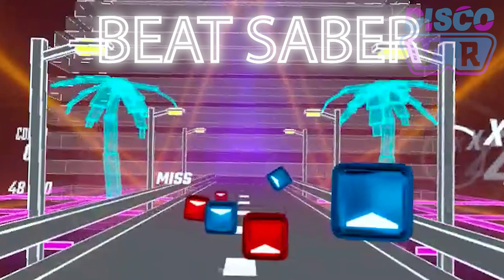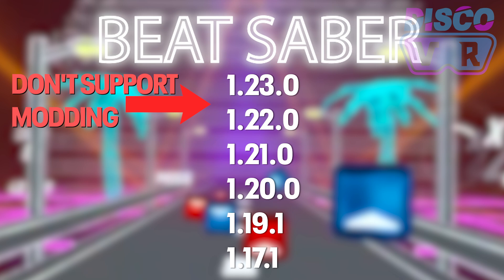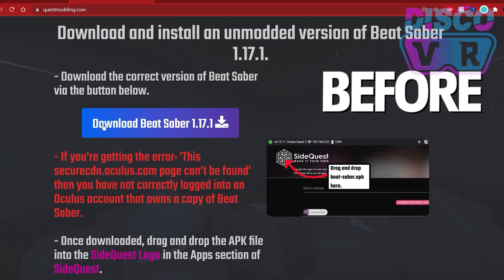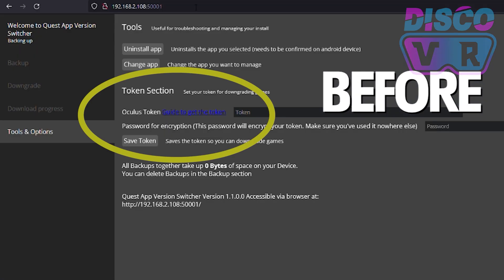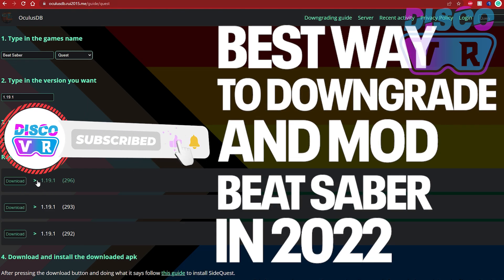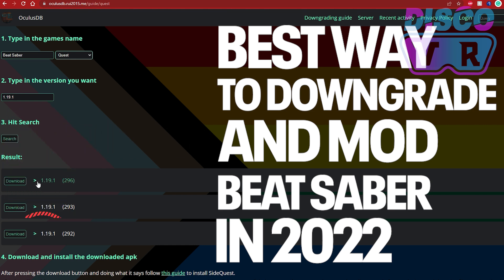The problem is Beat Saber receives updates so frequently that often the newest version doesn't support modding, and we need to downgrade the game to an earlier version that supports the mods you want. Since last year the downgrading process has been transforming a lot, and today I'm happy to introduce you to the easiest and most reliable way to downgrade your Beat Saber to any version and unlock all the modding possibilities.